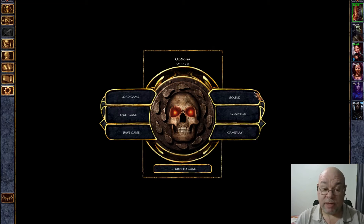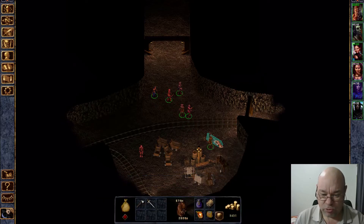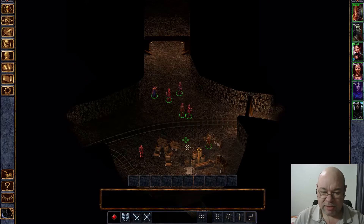G'day gamers, Ranger Tony here with another episode of Baldur's Gate Enhanced Edition. When last we left off, we had just entered the Nashkal Mines. I'm going to admit I am using a guide for this, purely just to remind me. I've played the first couple of chapters of Baldur's Gate so many times over the years, I pretty much know where everything is, but I'm going to skip through and just do the areas that are really necessary for this level.